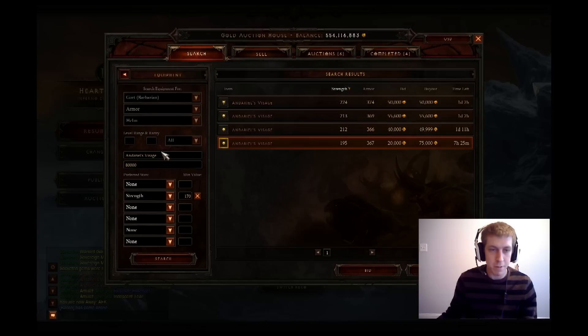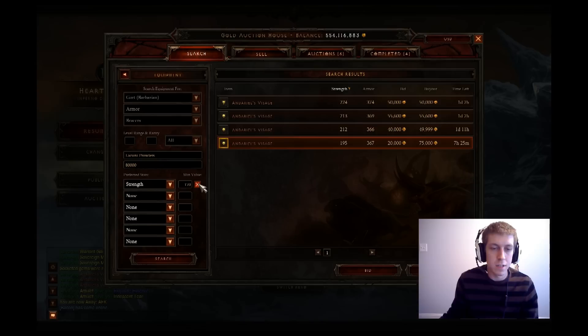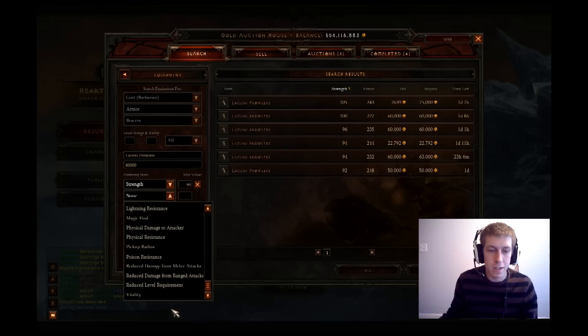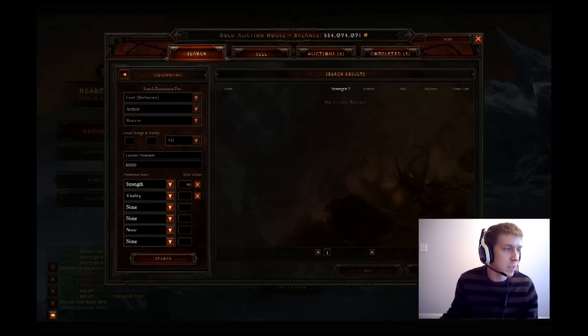Next we'll go ahead and grab some Lacunis. We're going to want some movement speed on there — not going to want to get it on our boots, as that spikes the price pretty fast. Drop this down to like 90 strength. We've got one pair here just posted with 9% attack speed. Go ahead and buy those. Add the 23K to the calculator, and the Andariel's was 70K, so we'll add that too.